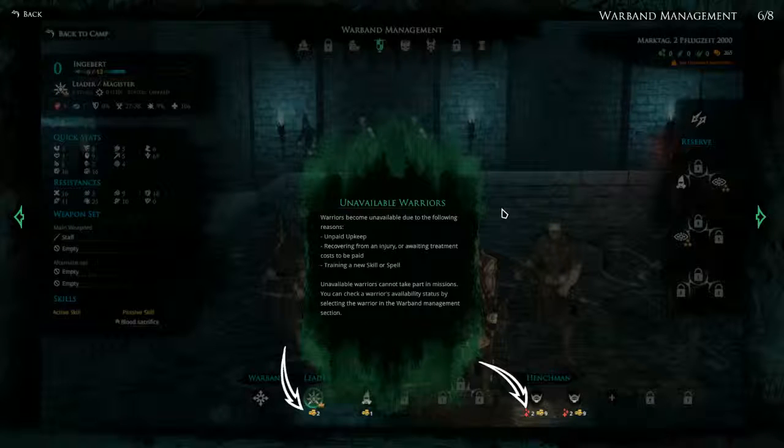Unavailable Warriors: warriors become unavailable due to the following reasons — unpaid upkeep, recovering from an injury or awaiting treatment costs to be paid, or training a new skill or spell. Unavailable warriors cannot take part in missions. You can check a warrior's availability status by selecting the warrior in the warband management section. So this shows upkeep and days of recovery because of an injury.